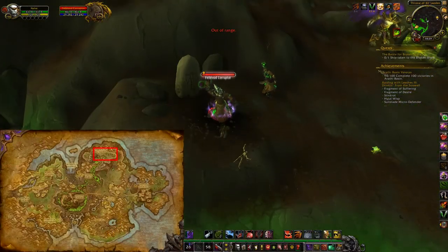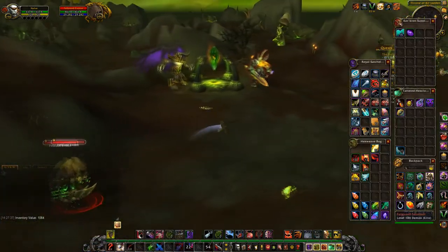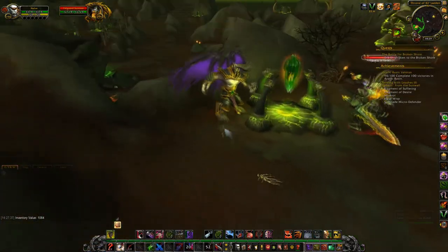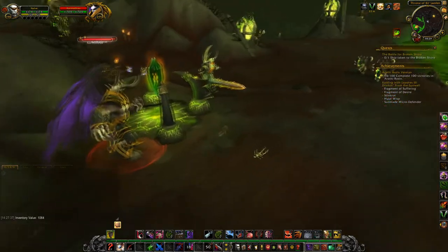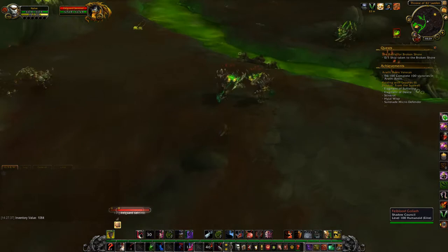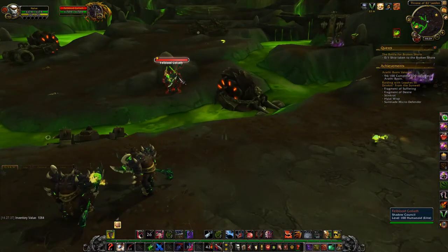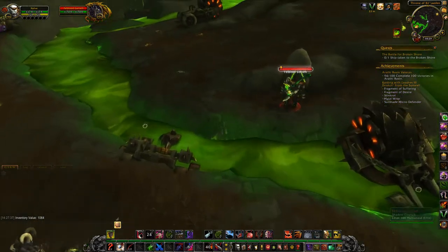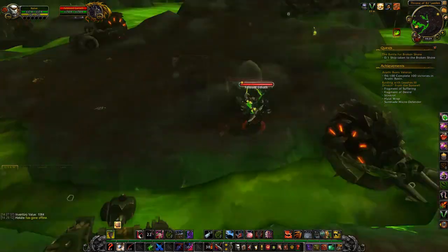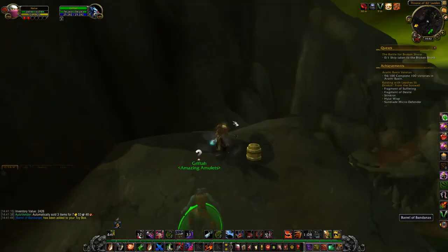The second location is the Throne of Kil'jaeden in Tanan Jungle. Pickpocketing here is a little bit slower, but it will more often give you epic quality items to fence to Grifta, so every item you pickpocket will be of higher value than in Talador. Personally I prefer Tanan Jungle because I just enjoy pickpocketing epic items. It took me about an hour to farm up enough to buy the Beryl of Bandanas.